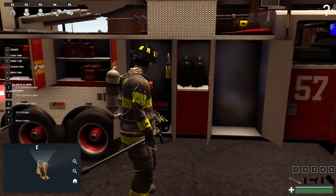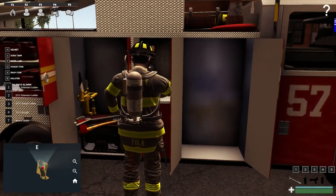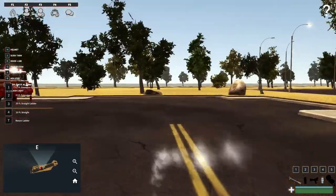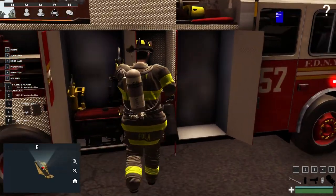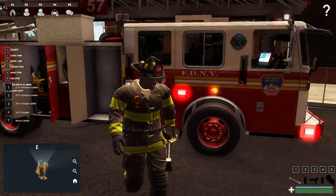Most of the stuff on this rig is currently unusable — there's a lot less usable stuff than you'll find on the engine. We do have a couple of fire extinguishers here, and this works just like in the other one: right-click to aim, it's got limited supply. This is a water extinguisher in particular, and there's another empty compartment.